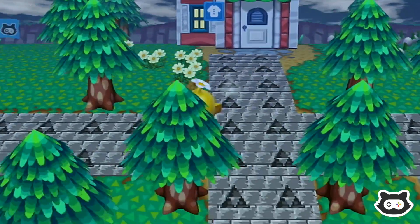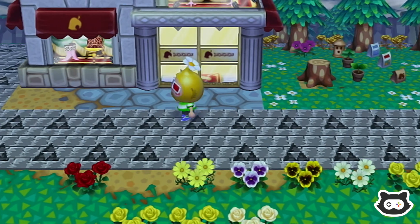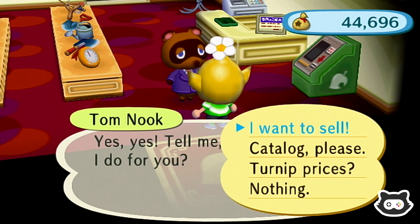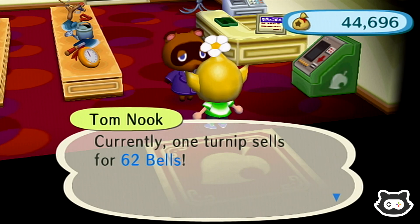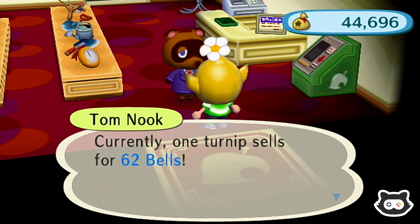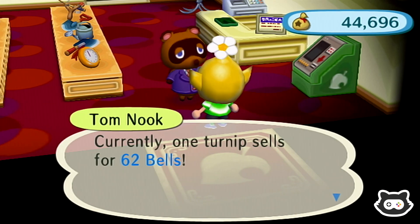There's no point in getting an island evaluation yet. There's not a fruit tree limit, is there? We're not trying to plant too many pear trees? Tuesday PM turnip prices are 62 — ouch, they are still dropping. The good news is I don't think they're going to drop too much more. Oh no — apparently the pattern is constantly decreasing. It could drop all the way down to 54 by PM on Saturday.